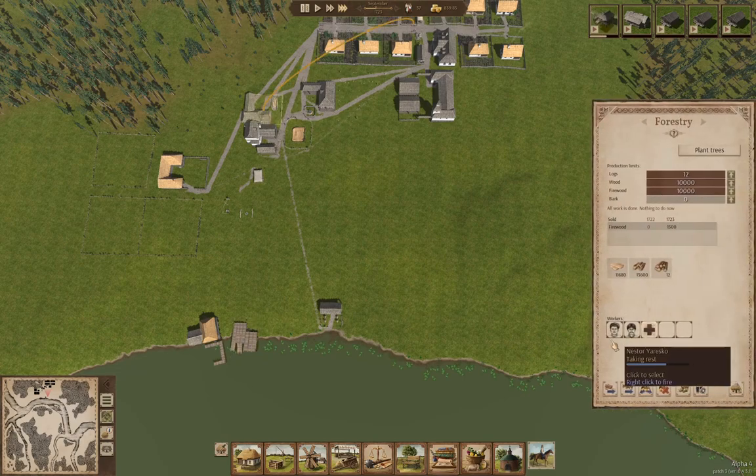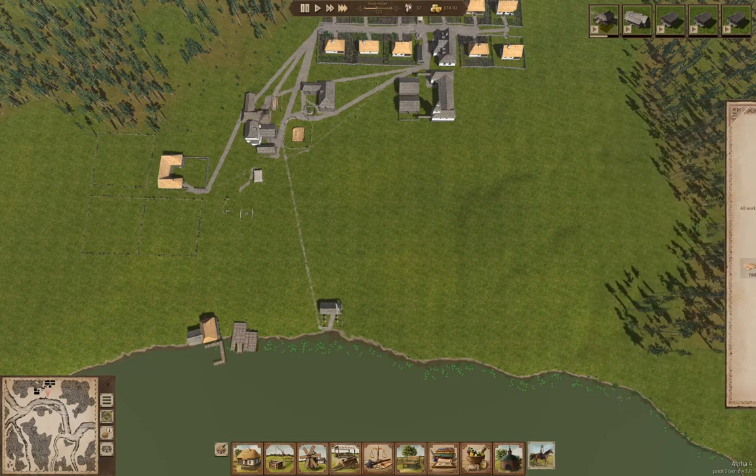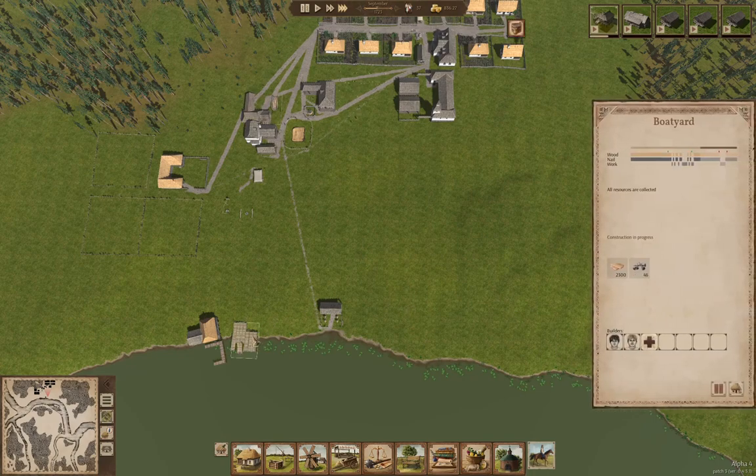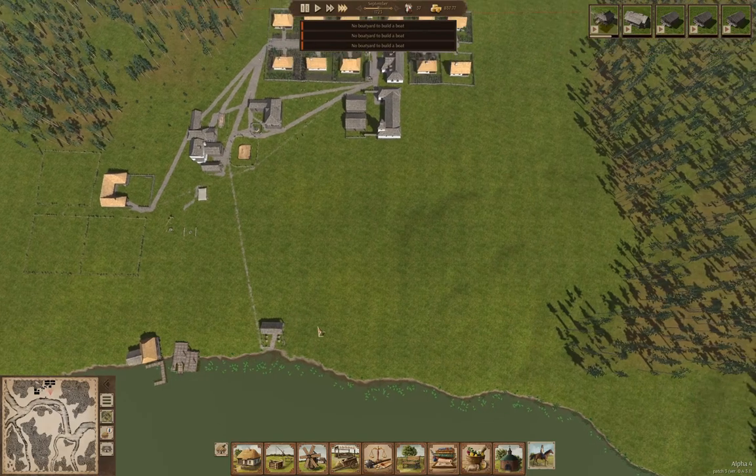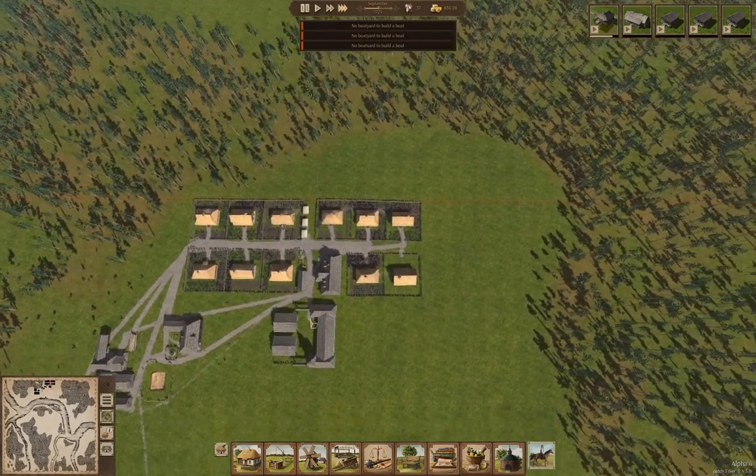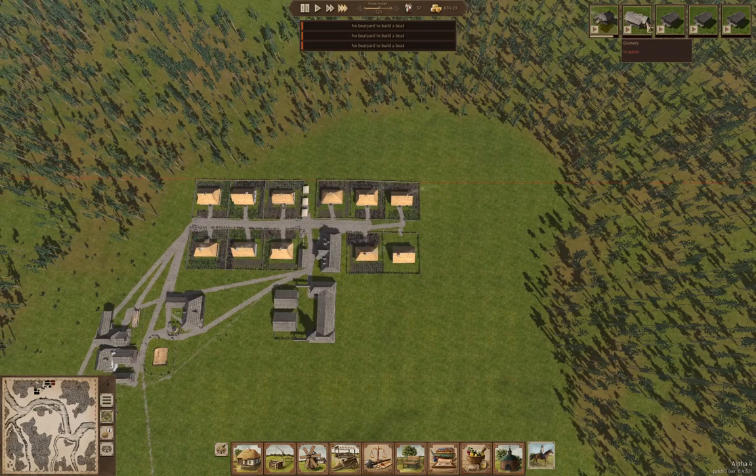Forestry — we've got two guys working there. We'll order the boats. There's no boatyard yet because we're still building it. Then we'll build the granary, which will allow these guys to sell their products.